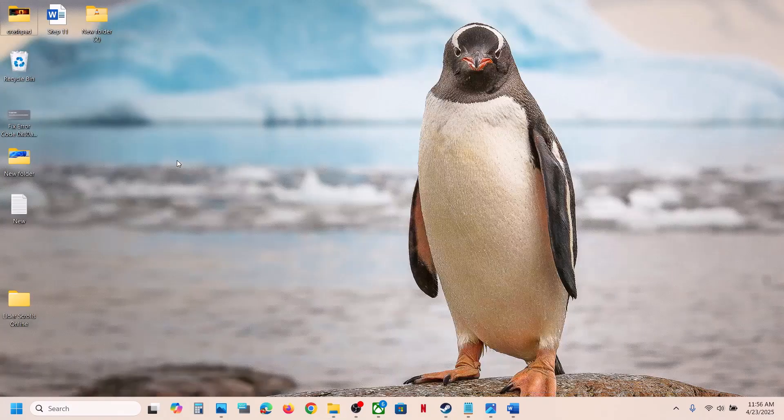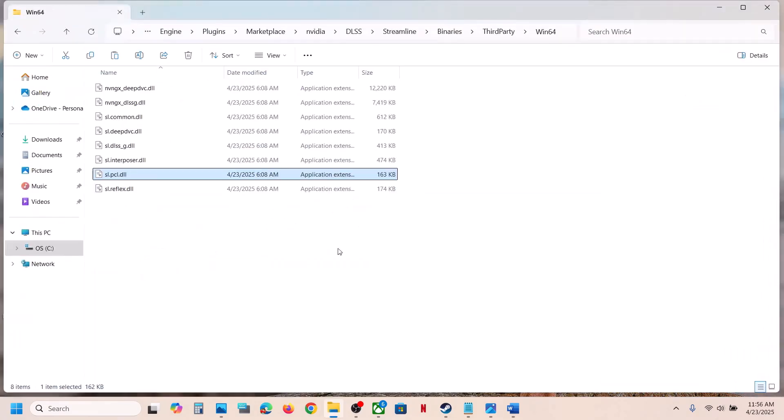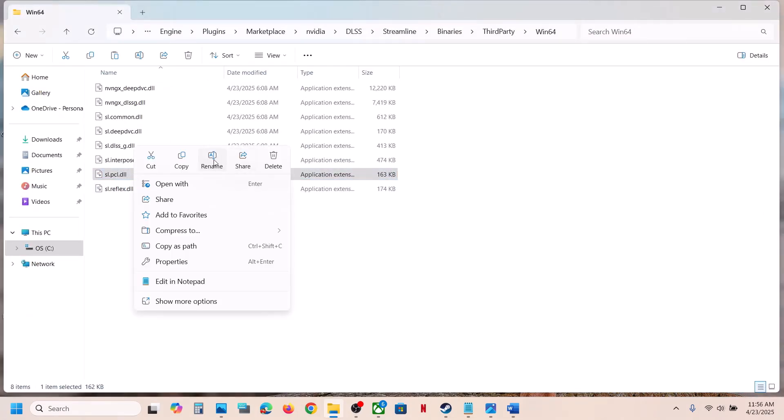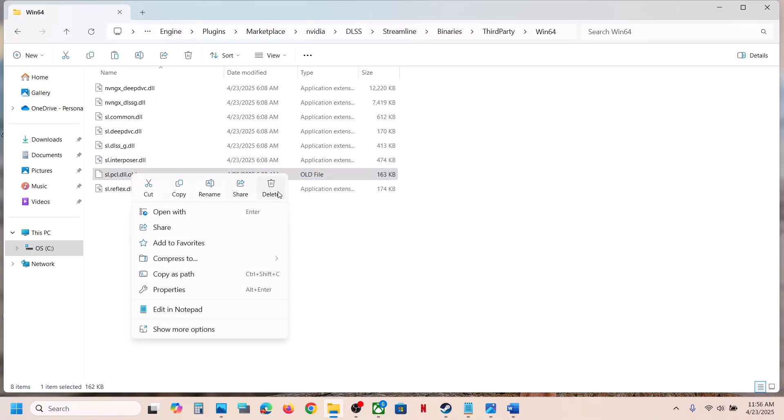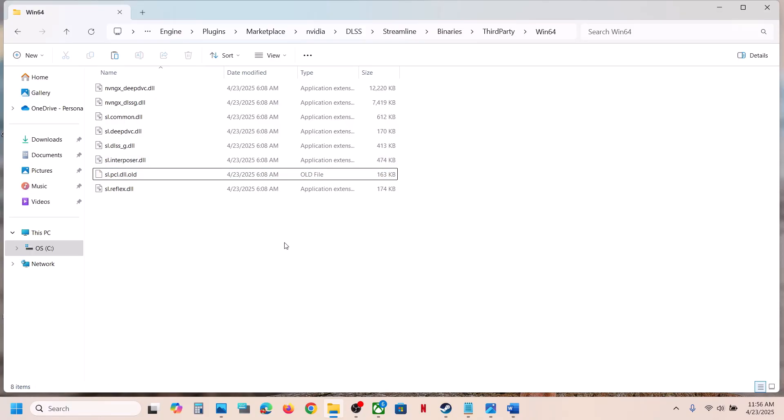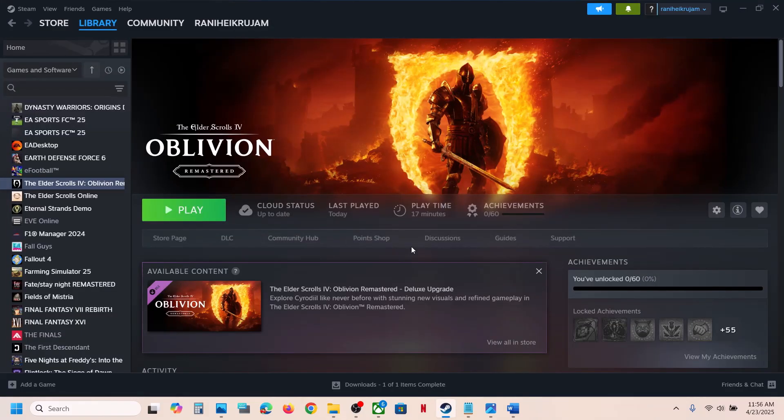First, create a backup of the file. Once you have a backup, you can rename it by adding '.old' to the extension, or you can simply delete it. If you face any problem, you can restore the original file. Rename or delete it, then launch the game and check — this has worked for many players.